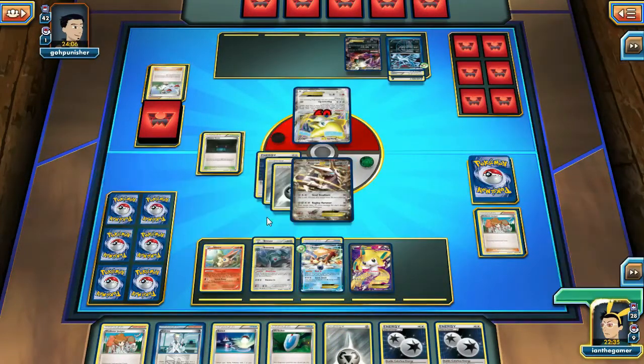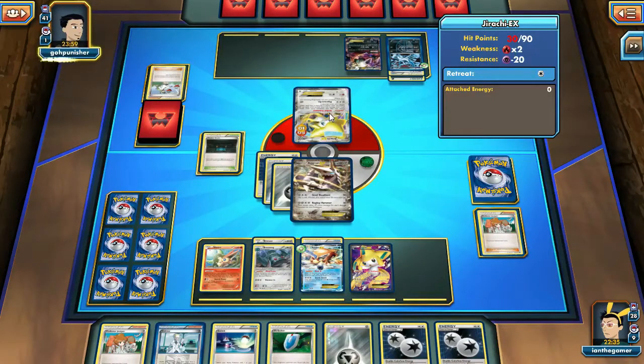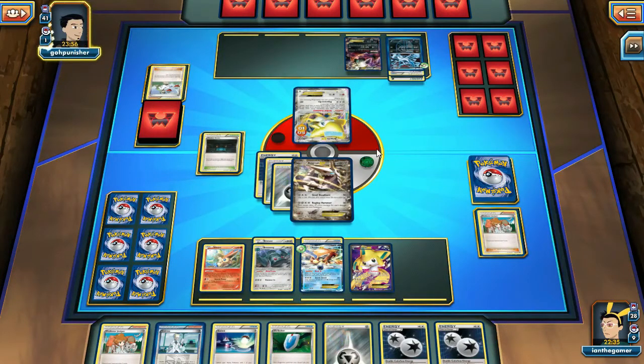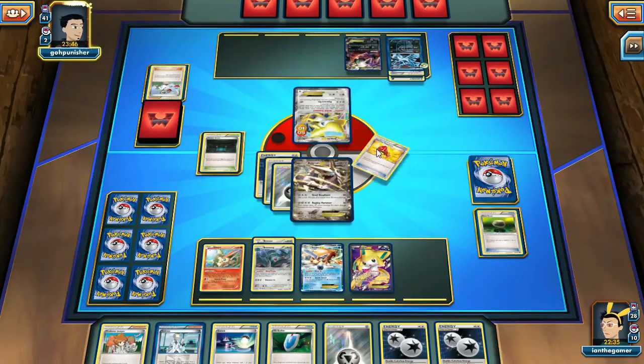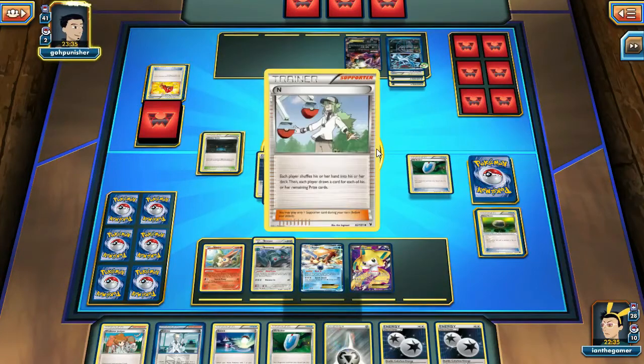We're going to do Raging Hammer — just do the sure thing there. Are they going to sacrifice their Jirachi? Do they have a Switch? Do they have a Dark Energy and Energy Switch? Megaphone — that's not too big a deal. I'm assuming they're going to sacrifice here, unless they're going to play N. I would love it if they play N.